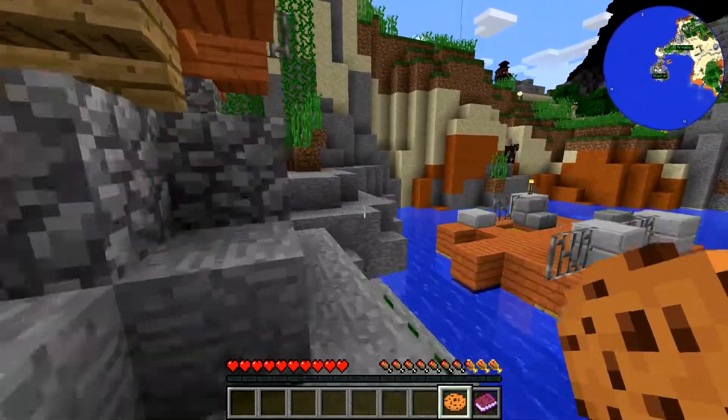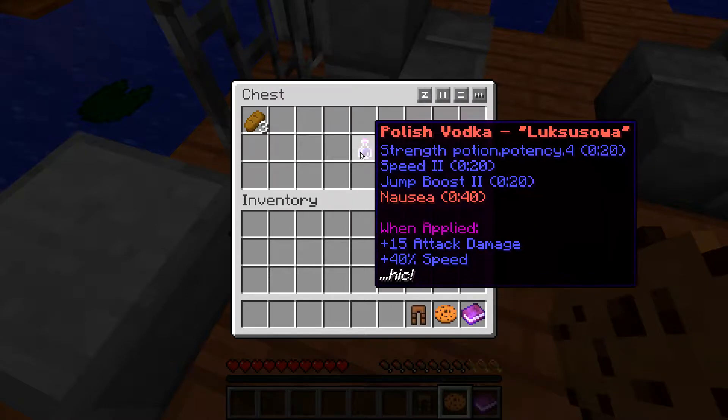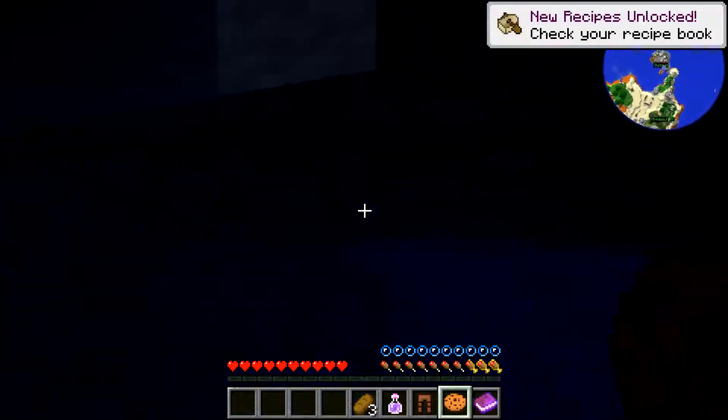We're going to start gathering materials. We found some in this chest — we found leather pants, Polish vodka, looks so sour, I can't even pronounce that. I found an arrow and some cooked pork chop in this one.